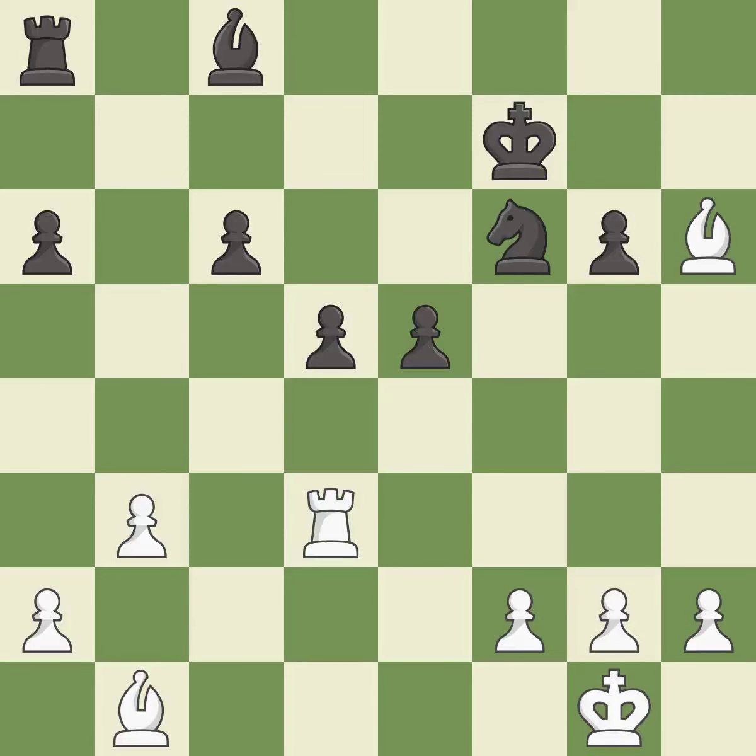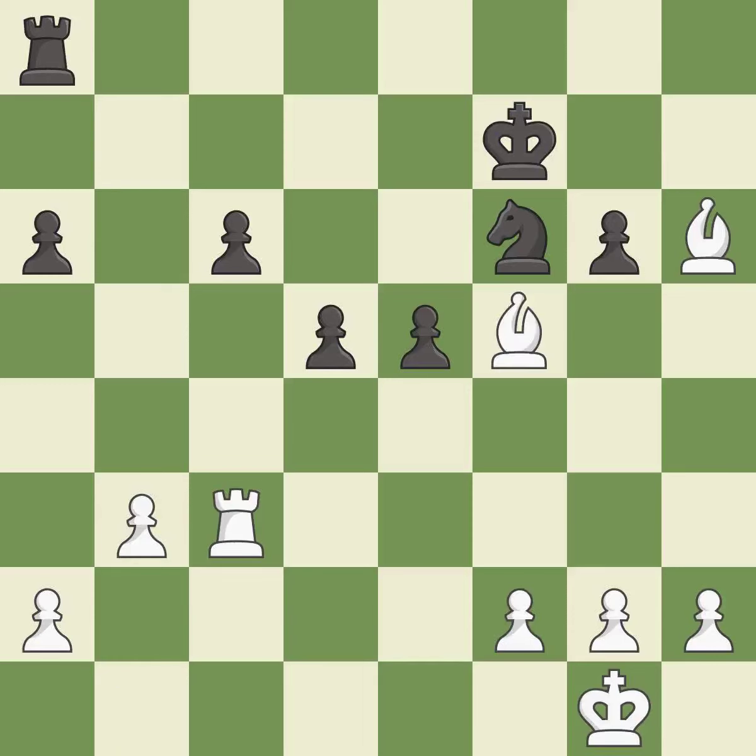This allows the knight to control more squares. This stops the opponent from being able to win a pawn — it is best. This offers an equal trade of pieces — it is good. This wins a pawn. This is the only move that works — it is a great move. Takes back. This is the start of the endgame and black is worse — it is best.